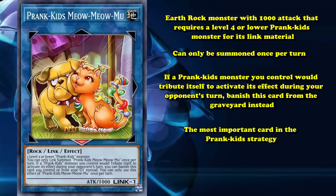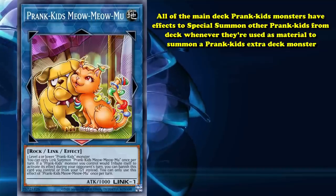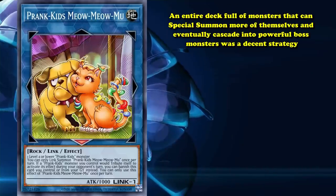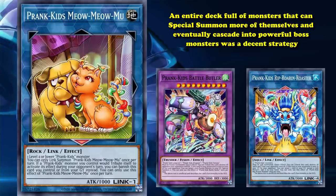Meow-Meow-Mu is the most important card in the Prank-Kids strategy. All of the main deck Prank-Kids monsters have effects to special summon other Prank-Kids from the deck whenever they use their material to summon a Prank-Kids Fusions or Synchro monster, as well as gain some other small advantage on top of it, like Prank-Kids Lamp's ability to burn your opponent or Prank-Kids Fansies' ability to send a Prank-Kid from the deck to the graveyard. Prank-Kids as a deck existed before Meow-Meow-Mu and was a fairly competent strategy, as an entire deck full of monsters that can special summon more of themselves and cascade into powerful boss monsters like Prank-Kids Battle Butler or Prank-Kids Rip-Roarin'-Roaster was a decent strategy.